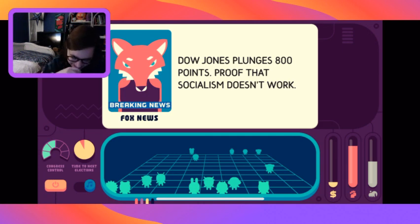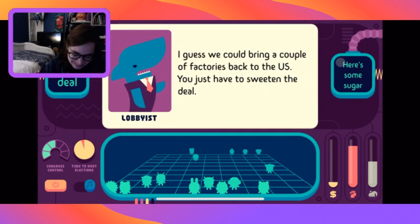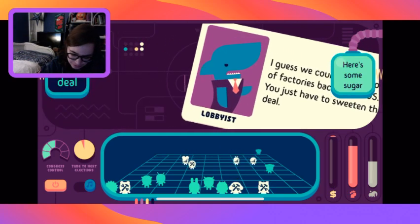End of simulation - but wait, this was only one of 18 quintillion possible scenarios. That was a good first round - we did not get assassinated, we didn't have full control of Congress but we had a majority, we had money, we gave the people all the power. That was a pretty good presidency.